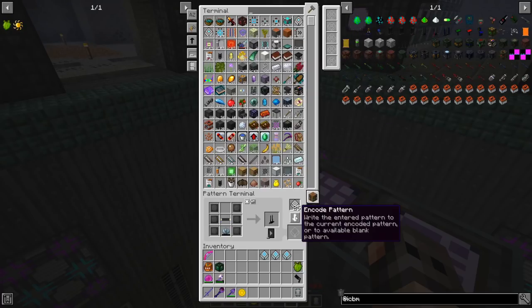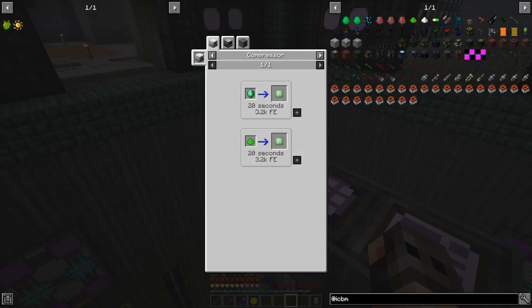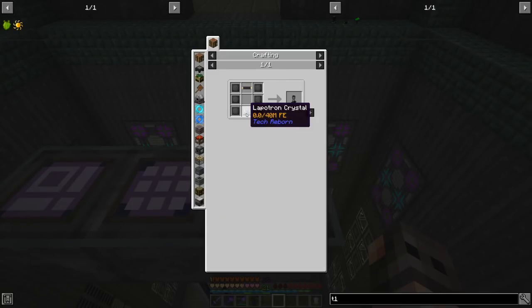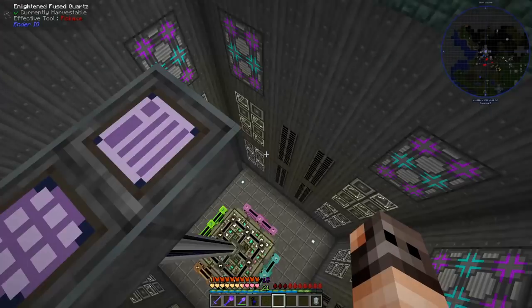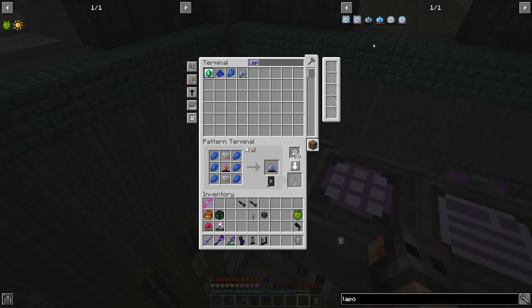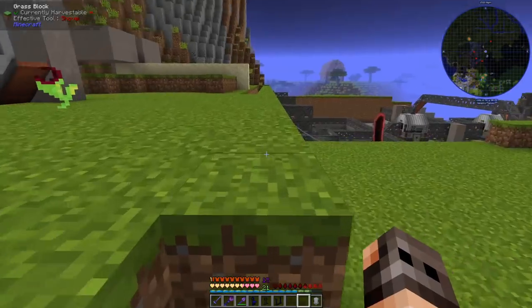I personally hate every recipe which requires a Lapitron Crystal or an Energy Crystal, because your ME system is always confused when playing with IC2 or Tech Reborn. There's always a problem where the ME system gets confused and cannot craft them. I found a very stupid solution: whenever you want to set the pattern, just remove the crystal and add it manually, then it should work. Not sure if you guys had the same problem, but I thought it might be useful for someone.